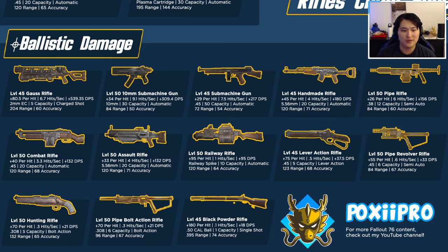The level 50 assault rifle does 33 damage per hit with 4 hits per second at 132 DPS using 5.56mm ammo. The combat rifle and assault rifle are similar to the two submachine guns — it comes down to play style. The combat rifle is slower firing but harder hitting; the assault rifle is faster firing but hits for less per hit, and they give the same DPS. However, 5.56 is harder ammo to come by than .45, so the combat rifle is a bit more ammo efficient.